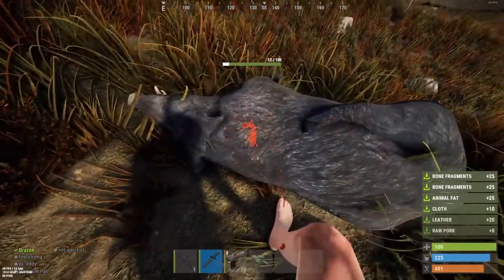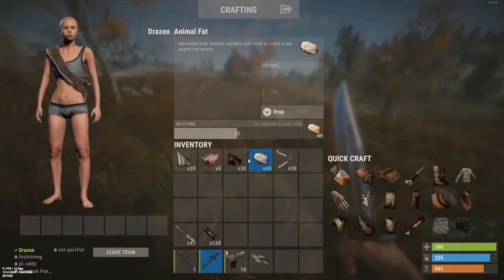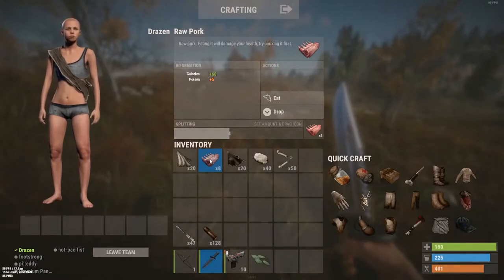You'll notice skinning gives you all sorts of different things, not just food. Fat, which can be turned into fuel. But the pork, in this case, can be put on any barbecue or fire and cooked for food.